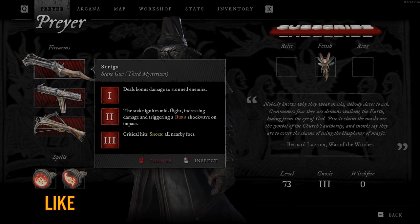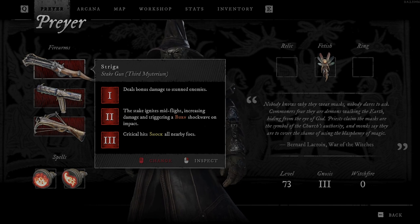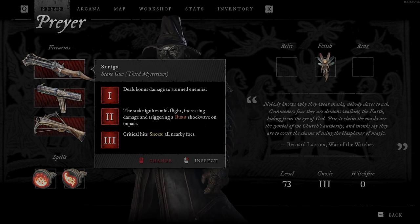So first, Mysterium says: deal bonus damage to stunned enemies — so if you stun enemies and then hit them again, you will deal bonus damage. The next one says: Stake ignites mid-flight, increasing damage and triggering a burn shockwave on impact.